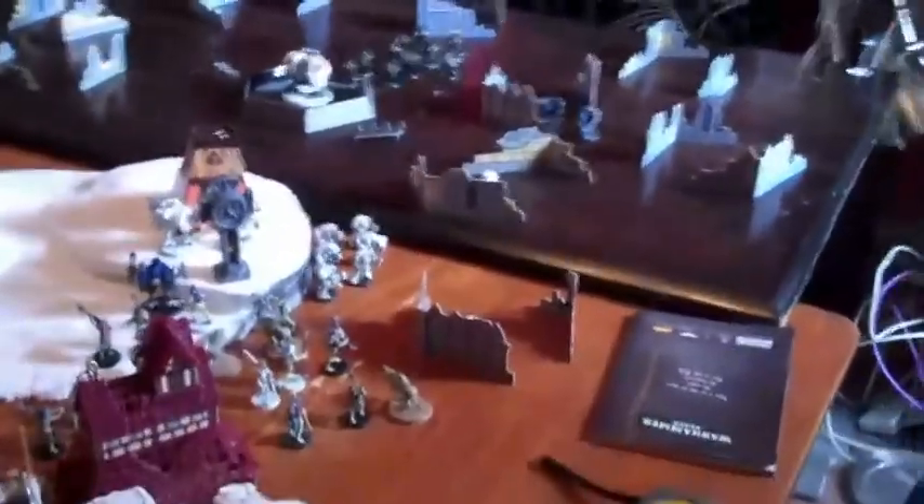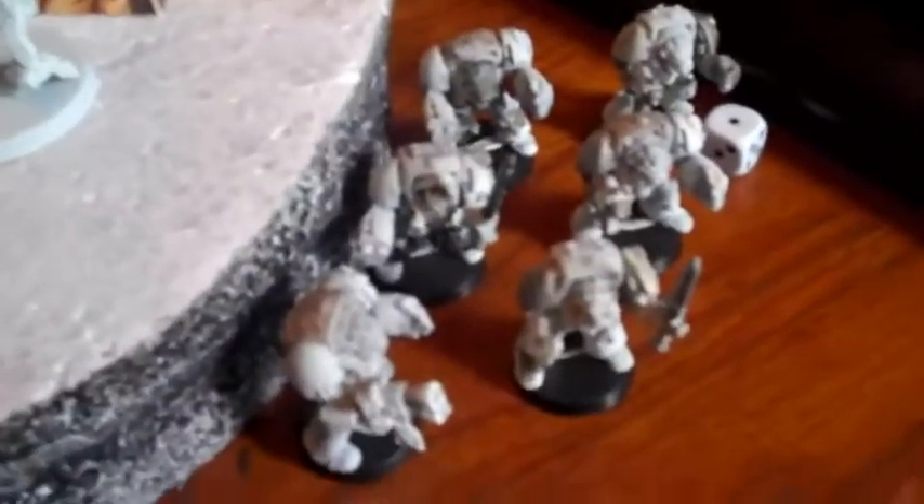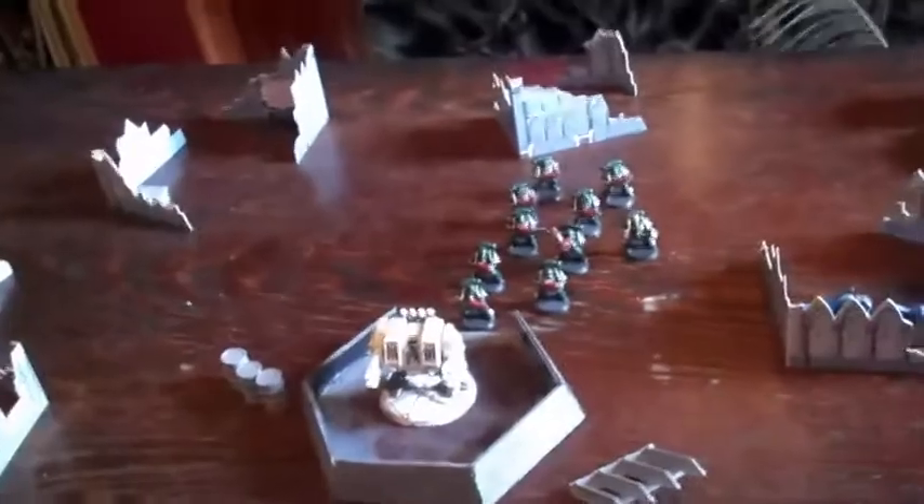End of the first marine turn: these terminators have deep-struck down here and shot the XV8 that was sitting in the back — very typical terminator behaviour. The dreadnought fired at these guys with no particular result, and those marines bundled over towards the stealth team and blew up their marker light drone. End of the Tau turn: killed some terminators, wounded Master Belial a little bit, shot at some marines and killed some of them. Not a lot else happened.